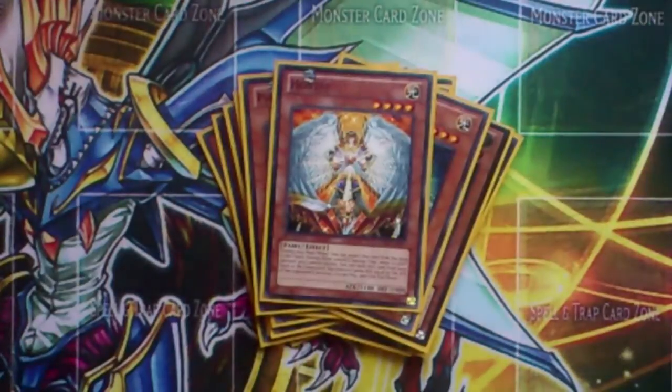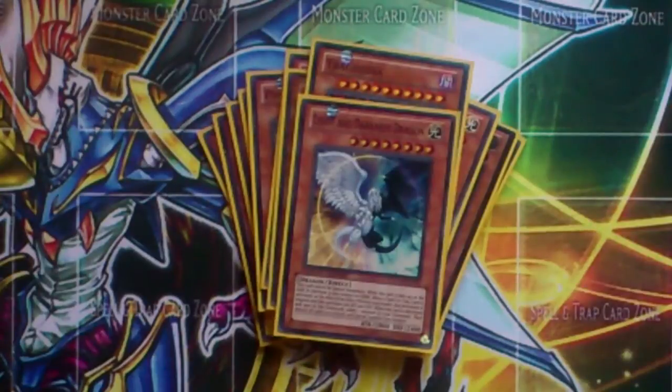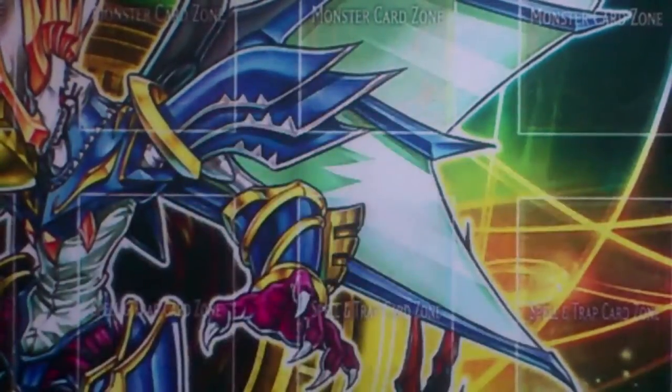We've got Honest because there are tons of light monsters obviously, Gorz, Tragoedia, and one Light and Darkness Dragon because you can summon him in this deck fairly easily. That's it for the monsters.